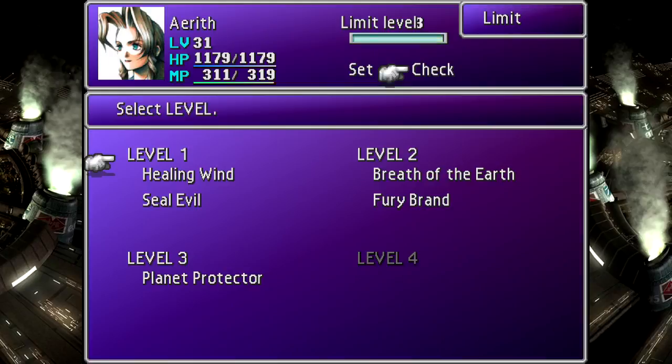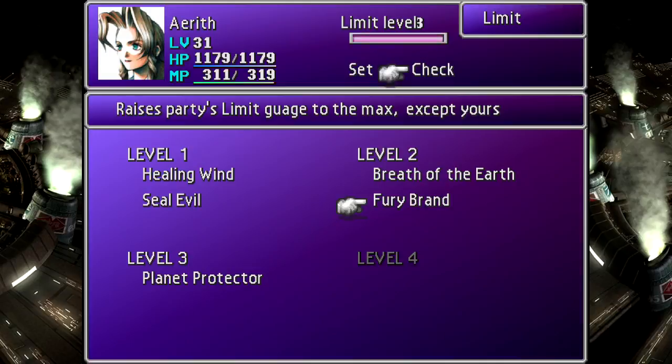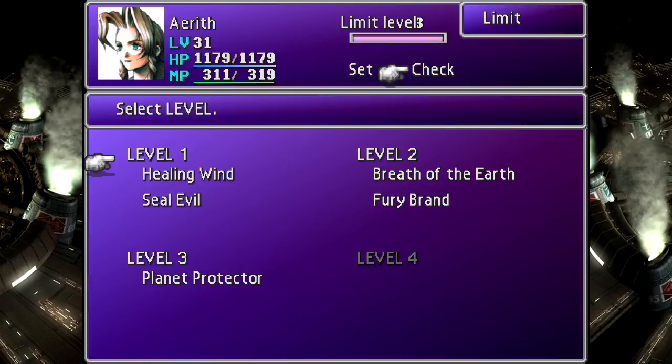The only reason I grind limits with Aerith was because she's a special case, and the best way to do that without making Cid and Cloud a lot stronger at the same time was to use a weaker enemy. Normally in a game, if I don't grind limits with Aerith, I'll only get to about here. Fury Brand fills up the limit break meter for the other two party members. All of Aerith's limit breaks after this point are amazing — Planet Protector, well, you'll see.